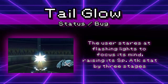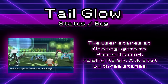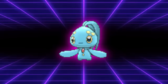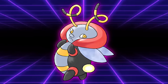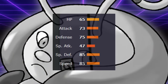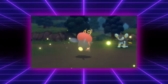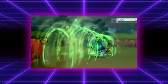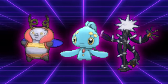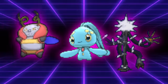Tail Glow, while a very uncommon move in competitive, is nonetheless a very important move to a few Pokemon's move pools. The few Pokemon that learned it include Manaphy, Zeraora, and Volbeat. I want to acknowledge that Tail Glow was also included in BDSP, but it wasn't included in Sword and Shield or Scarlet and Violet even when Zeraora was added to the Sword and Shield DLC, so I still consider this to be a deleted move. While the pool of Pokemon that learned the move is super small, all of them rely on it to be viable in some form.